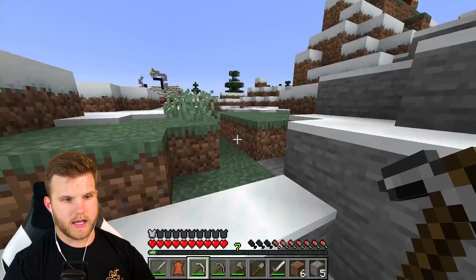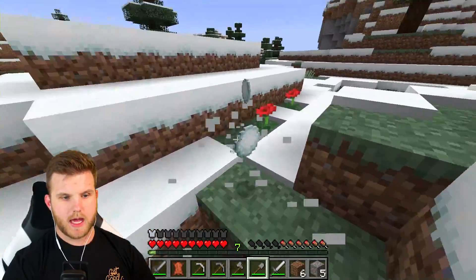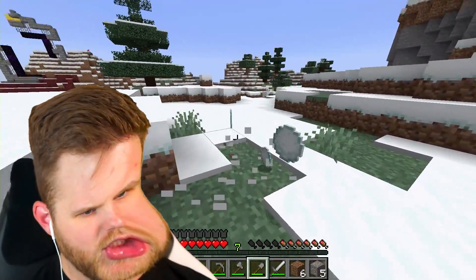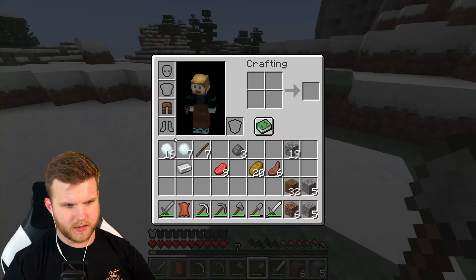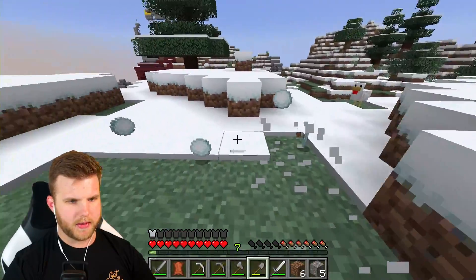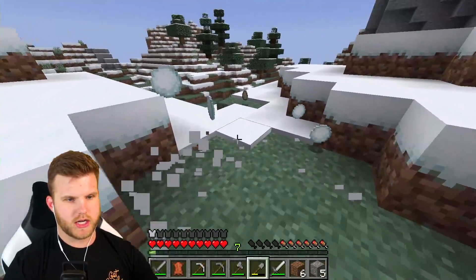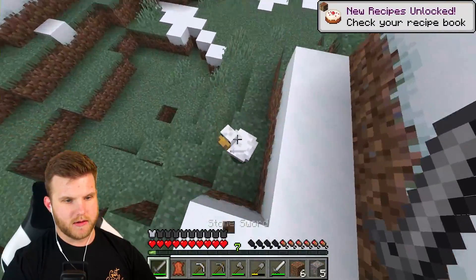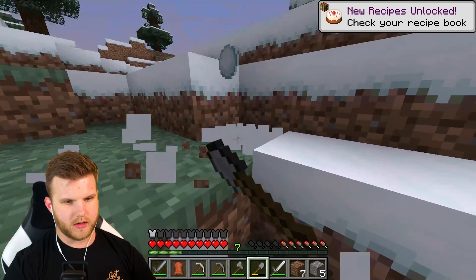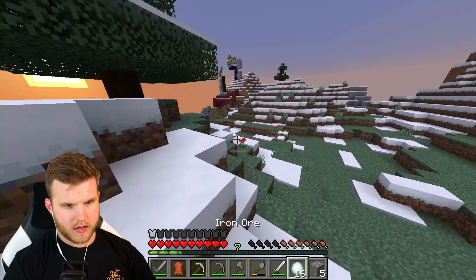After that expedition, we got ourselves a shovel and some snow. Let's get a bunch of snowballs — I think the max stack is 16. We're at seven right now; I'm gonna get a few stacks, probably like 32 or 48. Hello Mr. Chicken, I need you for food — thank you! Okay, got some food. It's already turning nighttime, let's get some more snow. We're chilling on snowballs now.